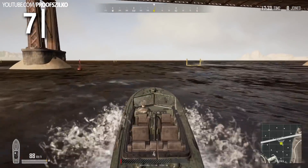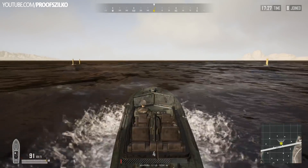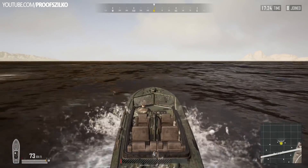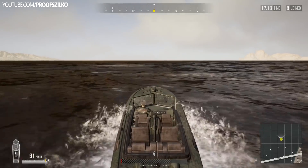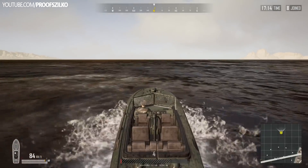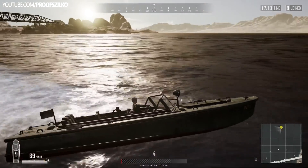And one more hidden tip for vehicles: all four-wheeled vehicles like the UAZ have turbo, but the hidden part is that all vehicles in the game are equipped with turbo. Take the boat for example — I was switching between turbo and normal modes and you can see the differences in speed in the bottom left corner, so don't forget to use turbo regardless of the vehicle you're in.